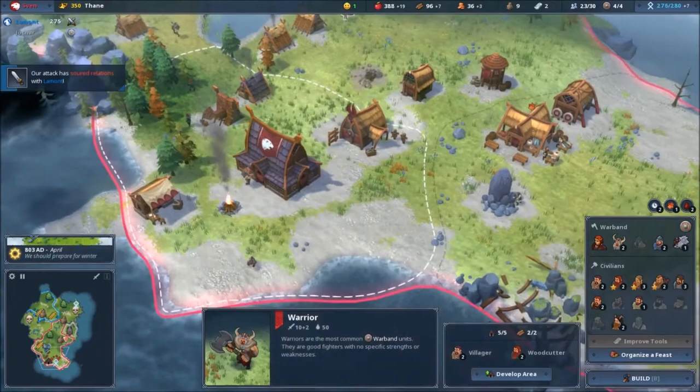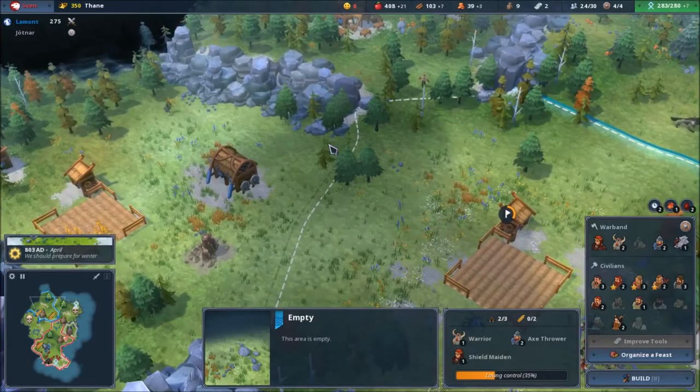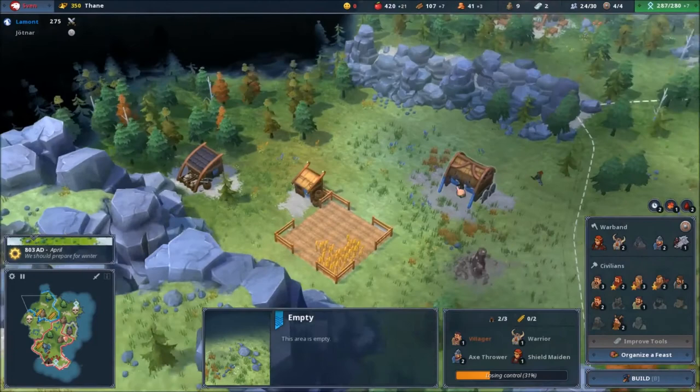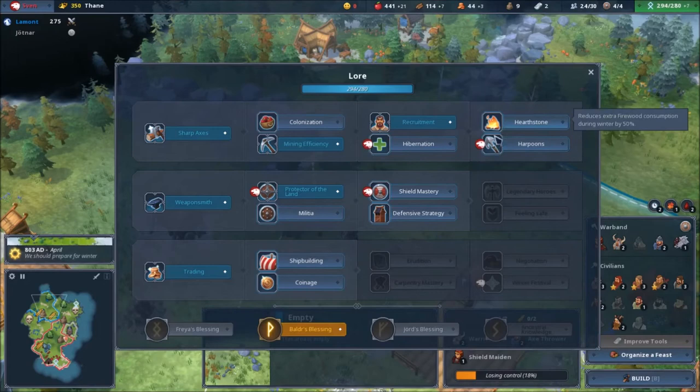I don't have the gold. I need to get the territories close to his keep — when the next territory is mine and his keep is next, I can attack his keep and win the game. But until then I'll have to deal with it.